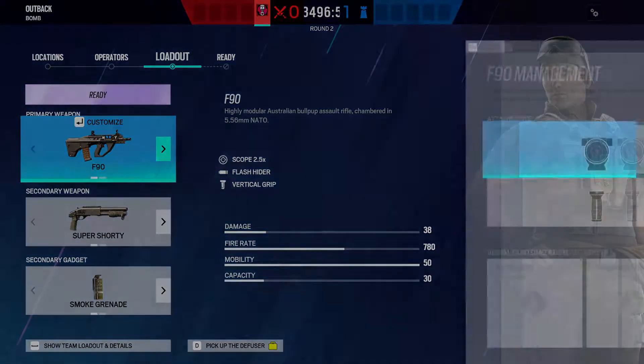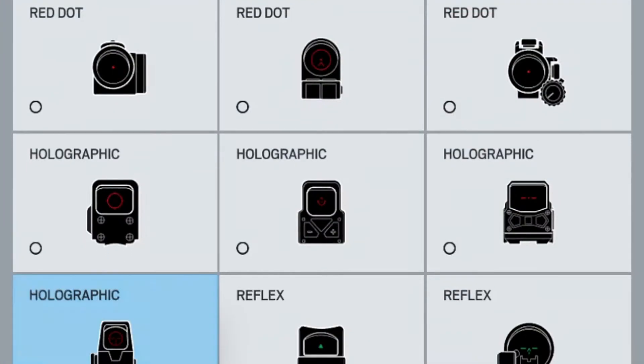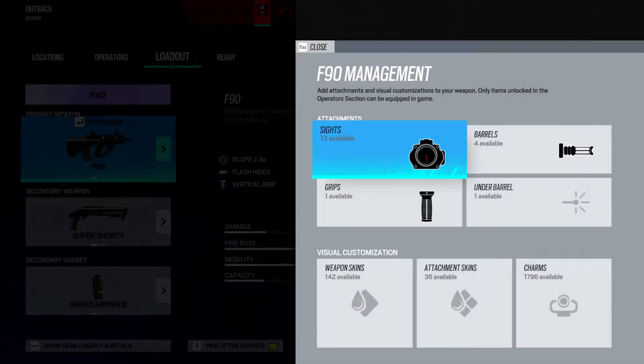Another big change coming with Operation Demon Vale is Universal Weapon Sights. Now, all primary and secondary weapons can use all non-magnifying sights, with the exception of the DP-27 custom reflex. Universal weapon sights is a great change — your operator limitation will no longer force you to use only Russian sights. You'll be able to select whichever sight you prefer. It's a really good change coming from Ubisoft and the R6 devs.